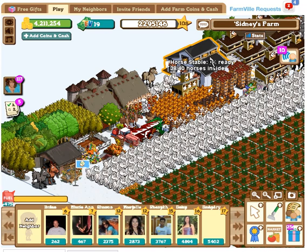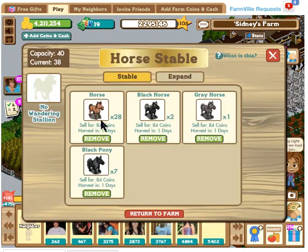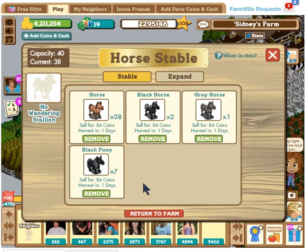Because if you check inside the horse stable, note that most of these horses give out 84 coins, okay? There's 84 coins — doesn't matter what horse it is, whether it's a silver horse or a silver pony. But some of the horses give like 140 coins. I don't have any of those horses, and it costs you farm bill cash, but it doesn't really matter.